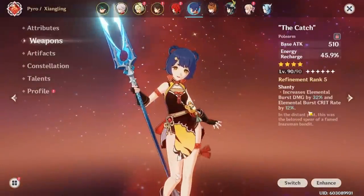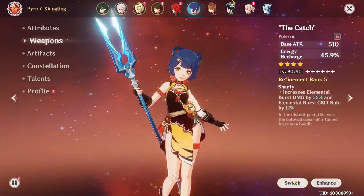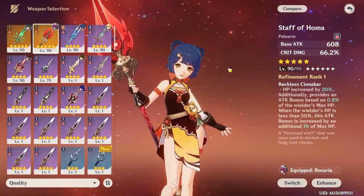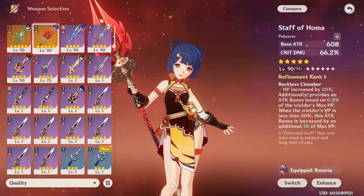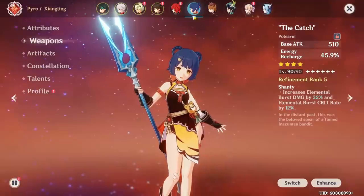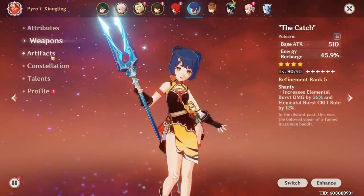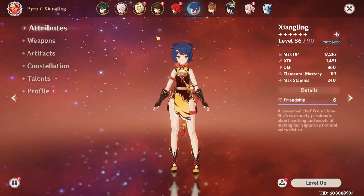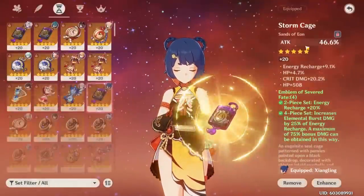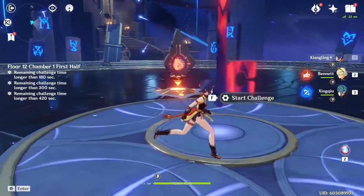To show the comparison between The Catch and Homa, I'm using the same artifact set on both. I'll build Xiangling with an attack percent sands on The Catch, and an energy recharge sands on Homa — since typically Xiangling does need a lot of ER to spam her burst on cooldown, whether you're playing her as a carry or support. On The Catch build I'm running 63/139, gaining extra crit rate from the passive, with 119 elemental mastery and a four-piece Emblem.